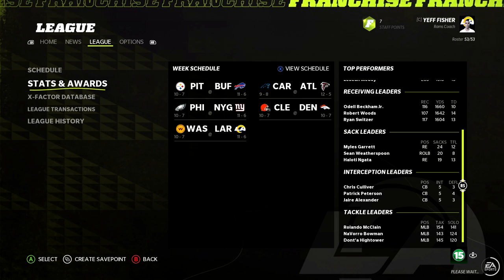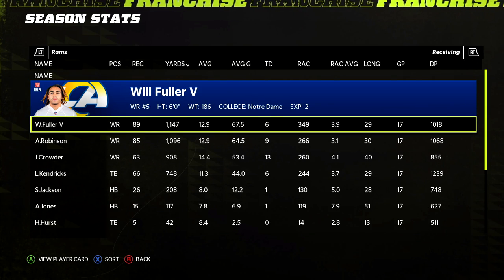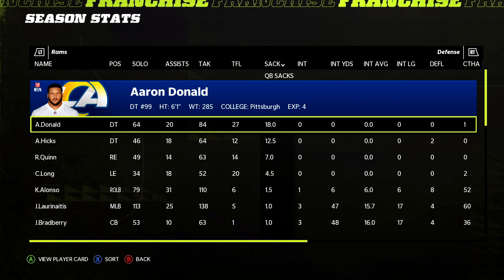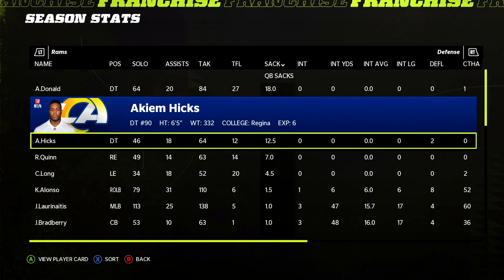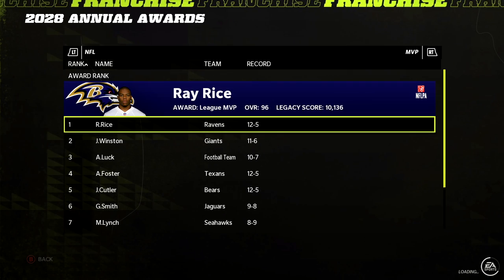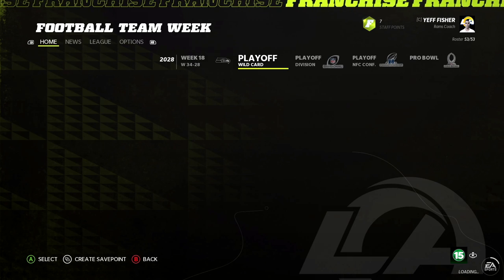Defensively, Laurinaitis back in leaderboard for total tackles. Aaron Donald is back to his normal self — best player in the league with 18 sacks. Hicks: 12.5 sacks. Robert Quinn: seven. Chris Long: four and a half. Our secondary gets three picks between Bradbury and Gilmore. Ray Rice wins MVP. In the playoffs we beat the Commanders 24-20 with 10 sacks — the defense won this game. We get the dub over the Eagles 35-17 to reach the NFC Championship.